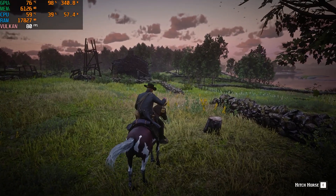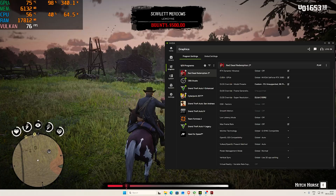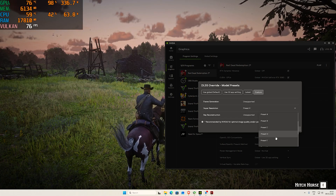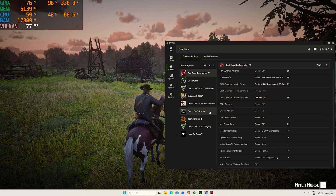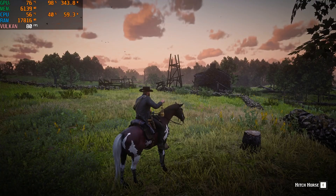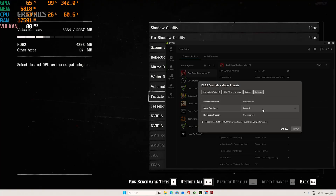We're going to change to Preset L and see how it changes the overall quality of the screen and how much frame rate we can achieve. Here we are back with Preset L, which is DLSS 4.5 but I think a higher version than Preset M. The settings are roughly the same — still on ultra quality NVIDIA DLSS, still running on Vulkan.